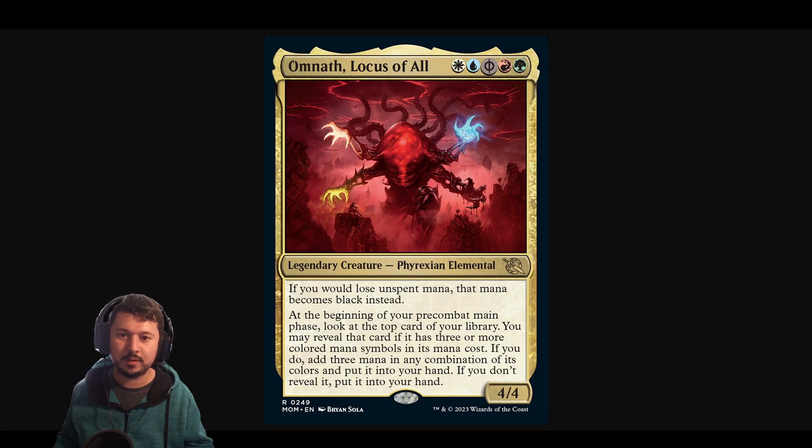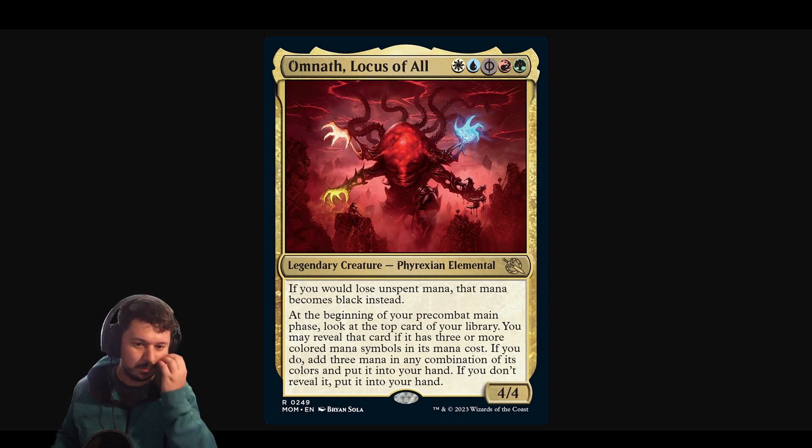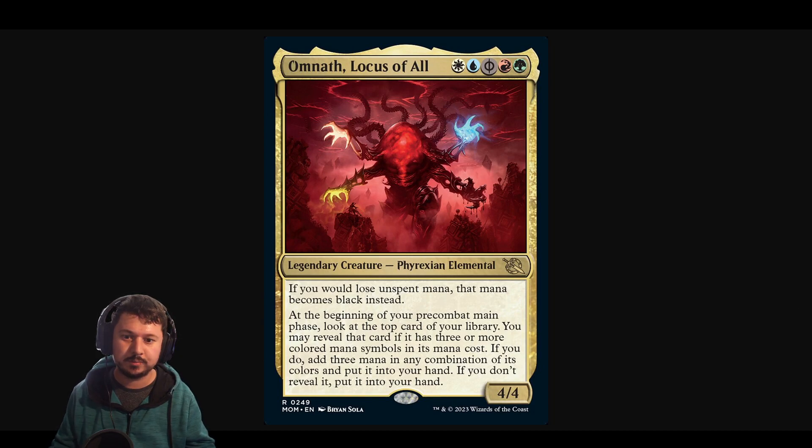I'm not that particularly clued up in the lore, but from what I know Phyrexia has infiltrated and corrupted planes, and one of them corrupted Omnath. I think this series is basically like a mashup of a lot of legendary creatures either working together, or there's like a mashup of two heroes. And in this video Omnath, Locus of All was spoiled.